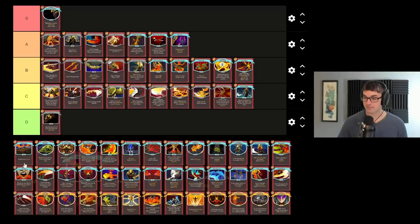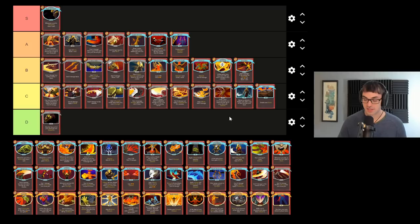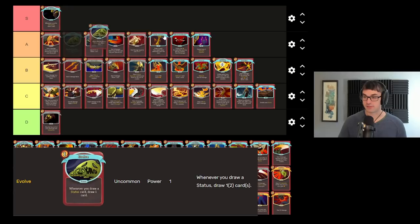Entrench — double your block. Also a problematic card at times, just like Dual Wield here. It needs to be in a hand with other block cards in order to function. Now, if you have the ability to retain your block with Barricade or Calipers, that is when Entrench really, really shines. But outside of that situation, I don't find myself taking it a whole lot. Try comboing with Headbutt for good success, though.